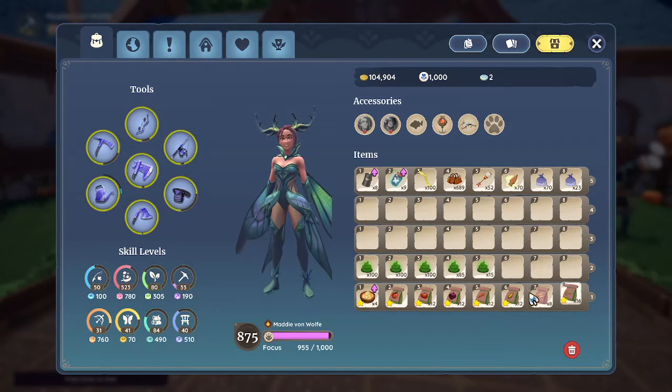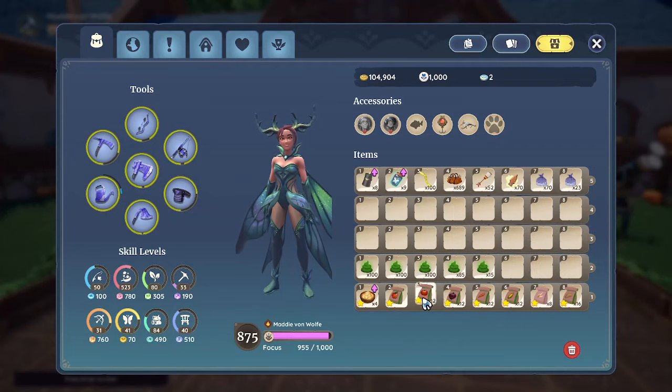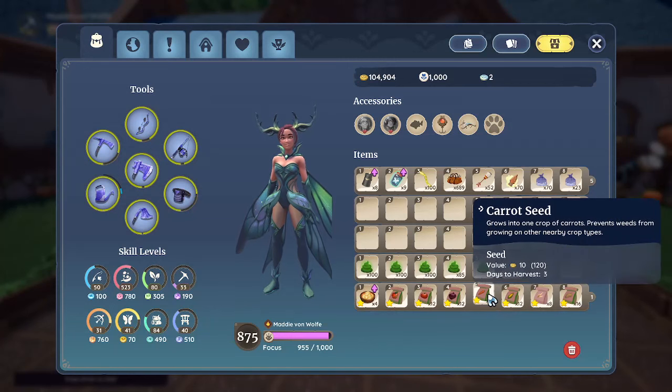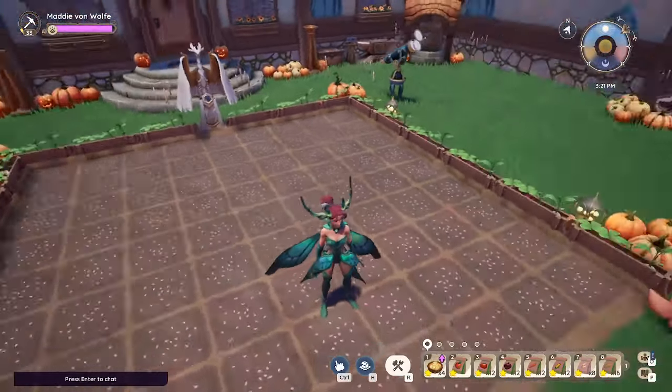For this setup, even though you only need the onion, the corn, the wheat, and the potato, we do still use the carrot and the tomato for their boost. I recommend you can either make them into seeds and sell them, or put them into the preservation stations.